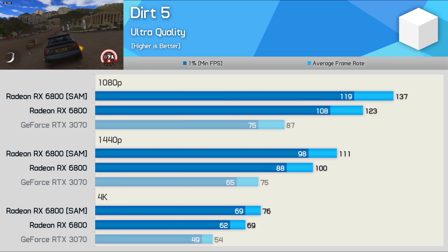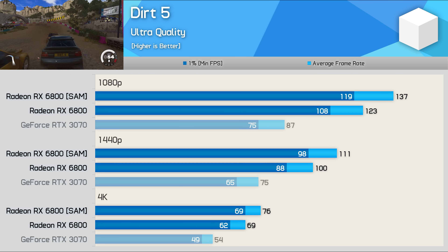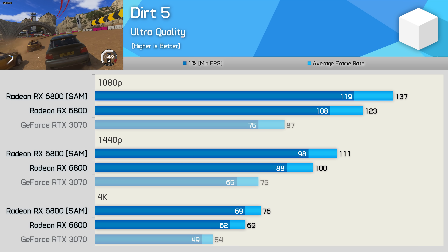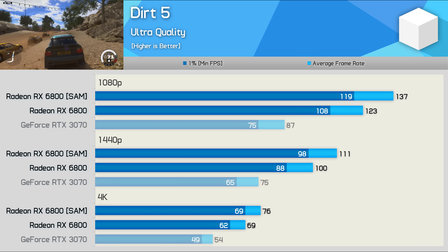Dirt 5 is another game that benefits quite a bit from enabling SAM. We're looking at an 11% boost at both 1080p and 1440p, with a 10% boost at 4K — a very consistent performance improvement across the three tested resolutions.